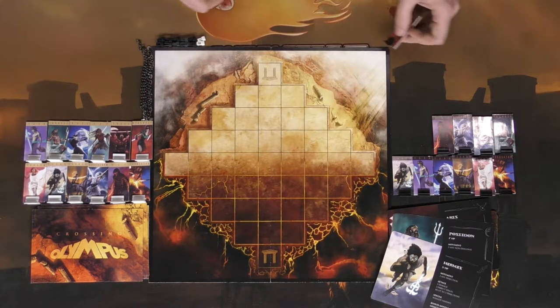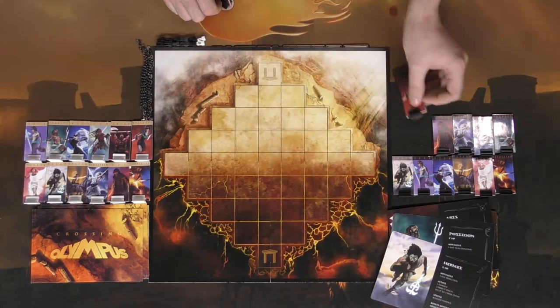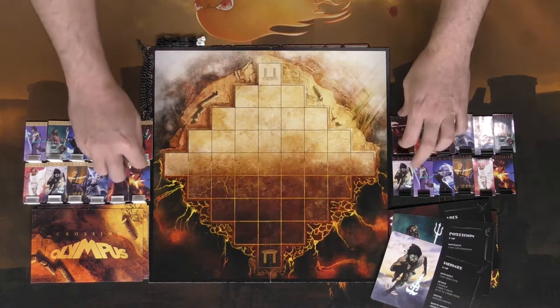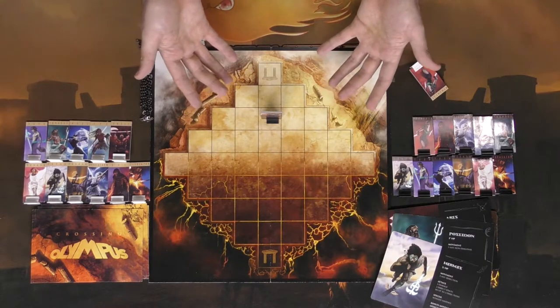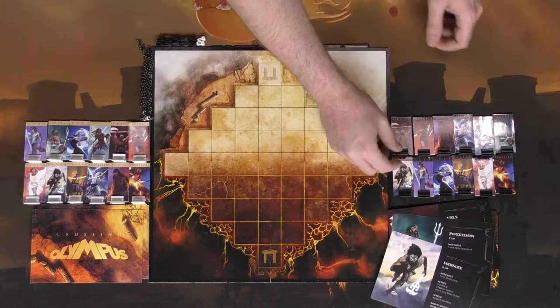Another thing: when you place a character down, you can also choose to move or attack with that character. And whenever you defeat a character of the opposing faction when that character is on their respective gate, you can choose to move another character of your choice on the board.